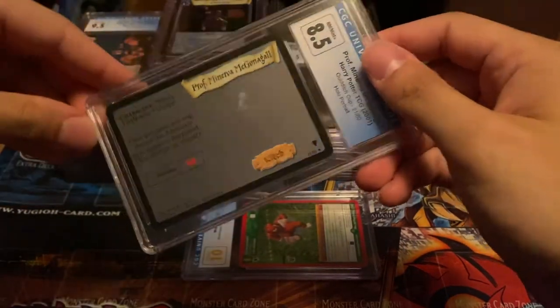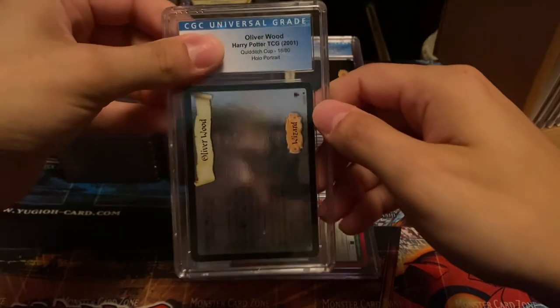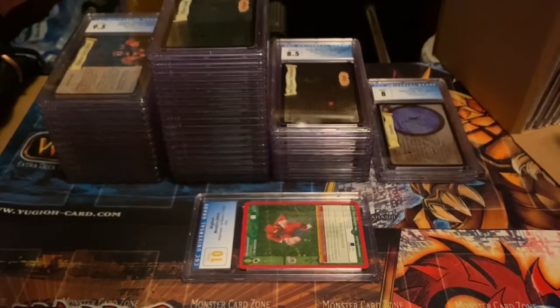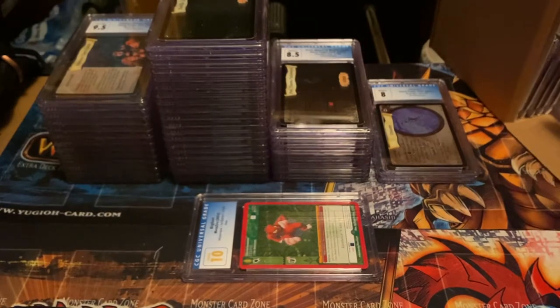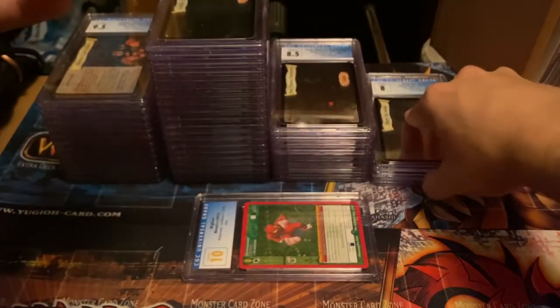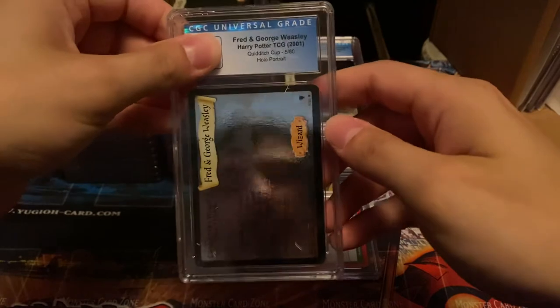Professor Minerva — 8.5, what the heck? At least one of these I thought could get a 9.5 and they both got 8.5s. I don't know what was wrong. I didn't meticulously go over every card with a list — I did look them over before sending, just not written down grade predictions. All this debris on the cases is kind of annoying — cleaning it is going to be a pain. That's a negative for CGC. Overall though I think they've been rather favorable with grades. Harry the Seeker — expected an 8 or 8.5, got an eight, expected that.